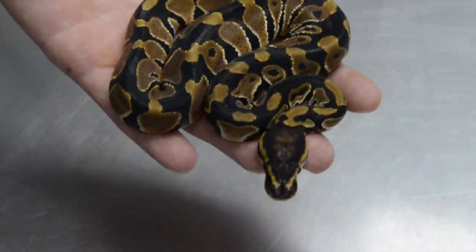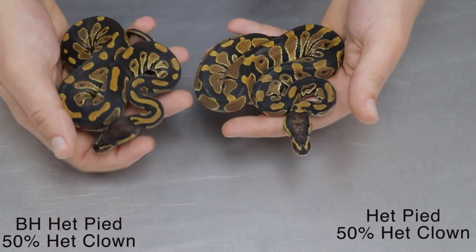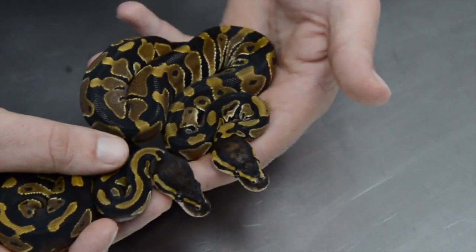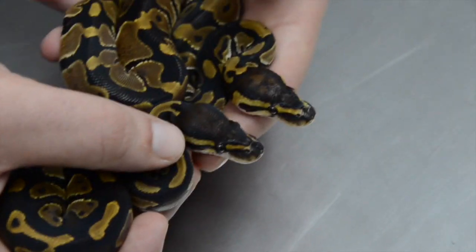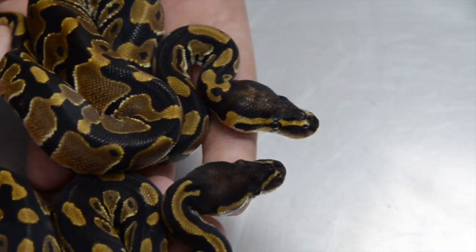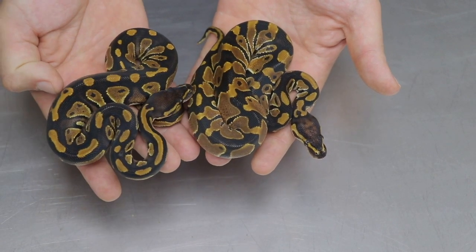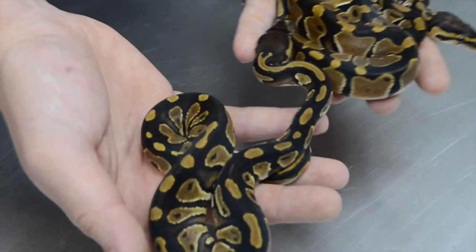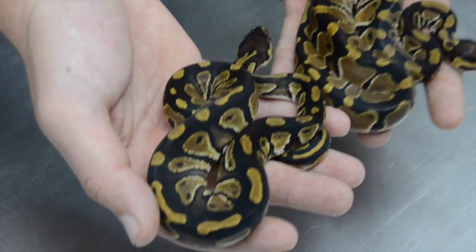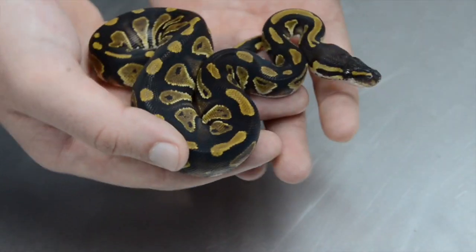So let's go check out the first morph of this clutch. Here's a side-by-side comparison between a normal and a Blackhead. A clear difference is definitely in the head stamps — the Blackhead has got a thinner eye stripe going down the side of the head and a darker coloration in general. Looking at the patterning, Blackhead brings a lot of black patterning on the dorsal striping and gives it a yellowish golden tint. That's the main difference between Blackhead and your normal Wild Type Ball Pythons.